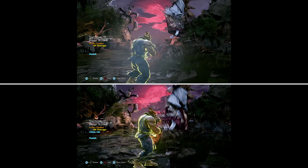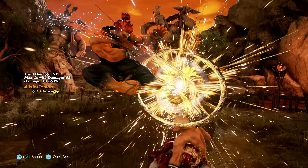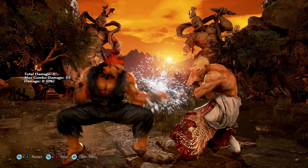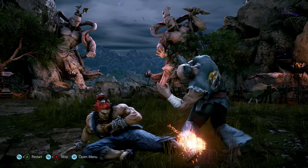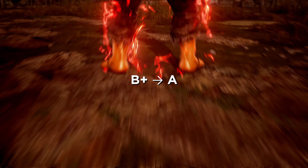Demon Flip 1 now has ridiculously fast recovery on whiff. Essentially, it now acts as a sort of empty jump, which means that raw Demon Flip is far less risky in the neutral. Some minor nerfs to Demon Flip are that 2 and 3 do slightly less damage, while Demon Flip 4 is slightly less positive on block.